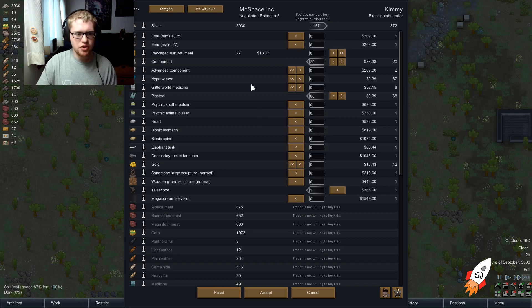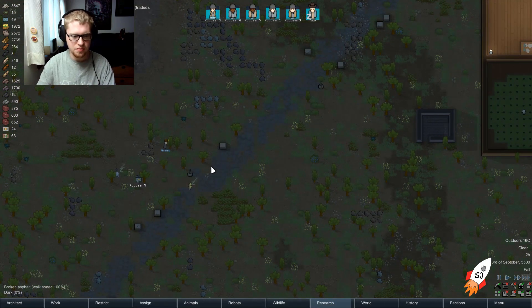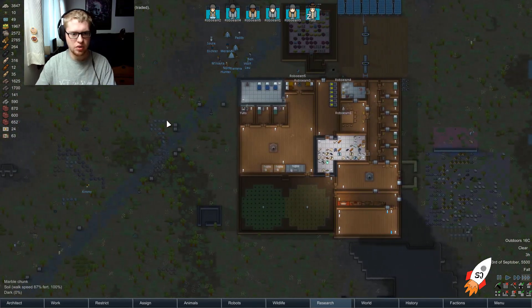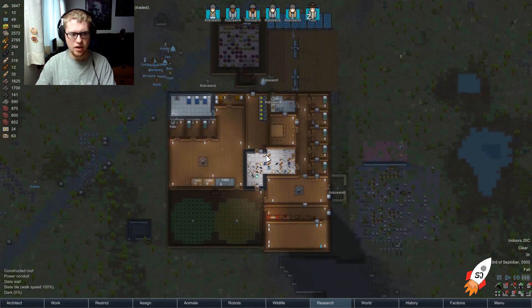I don't think I want those just yet. Is there anything I can sell to you? I can sell survival meal packets since I have a freezer now — that's really the only thing I can sell. I'll go ahead and accept that, losing some silver, but that's all part of the deal. Now we get some more components, and we have a telescope.